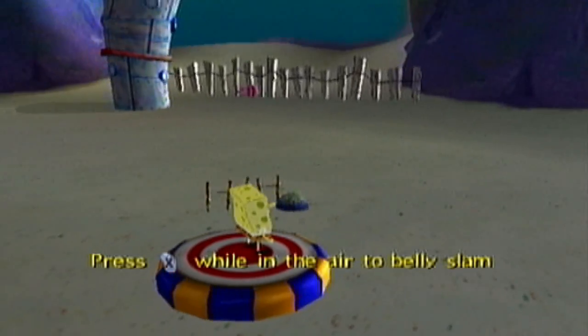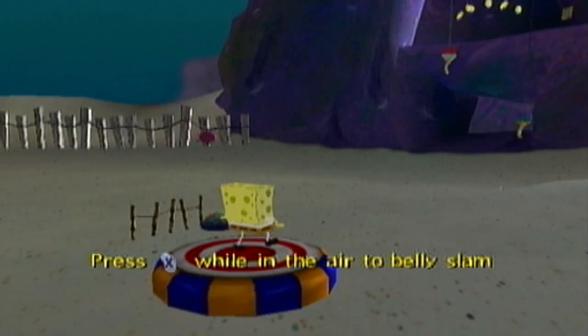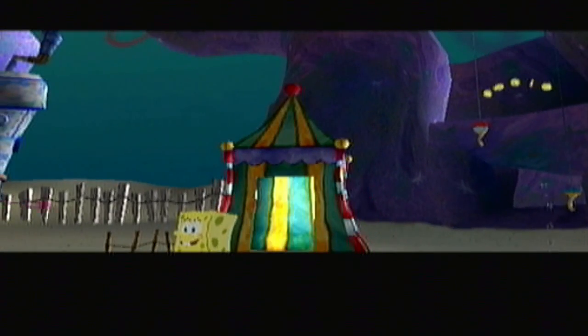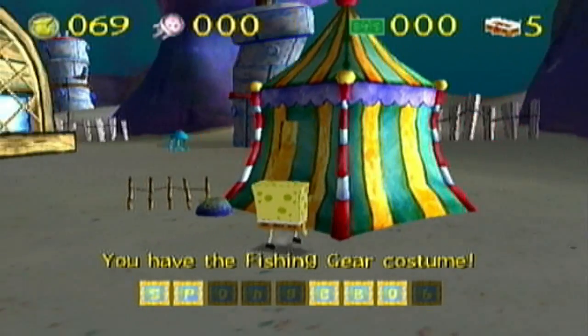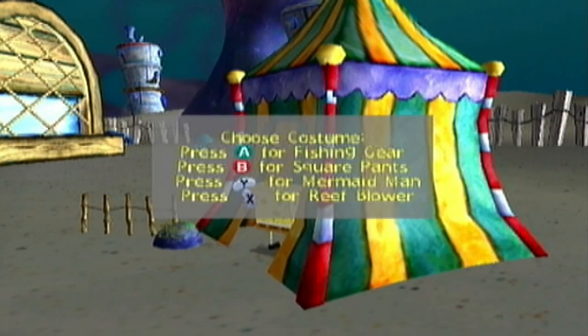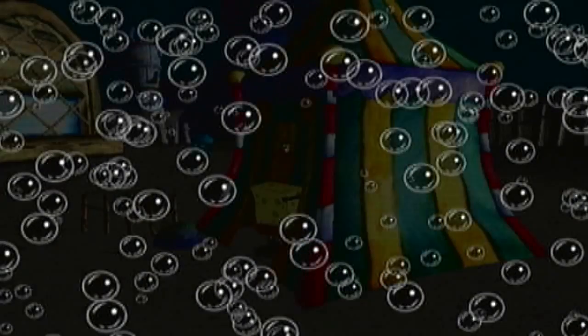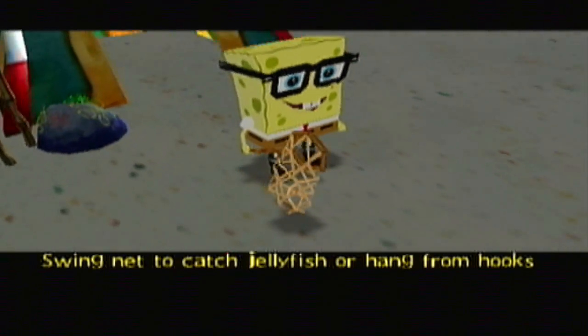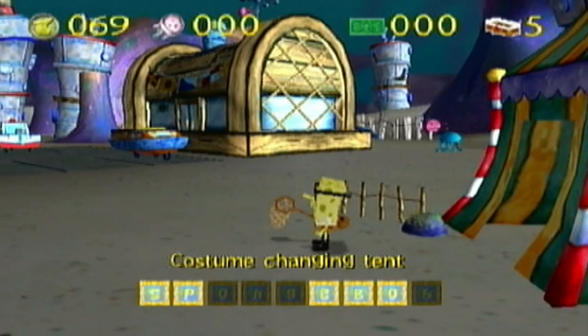So here's this button randomly placed right next to the Krusty Krab — if you press the X button while in the middle of a jump, you can do a special move. And right here is the changing tent. Basically we'll be able to change between costumes using these tents. There are four different costumes you can wear; two of them are already available the moment you unlock the first one. First one is the fishing gear — with the fishing gear, you can swing the net with the B button, and catch jellyfish, and also hang from hooks.